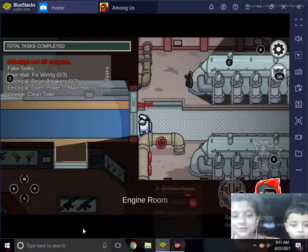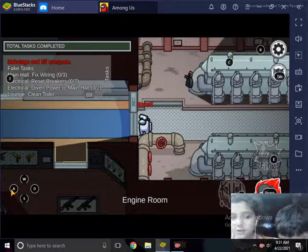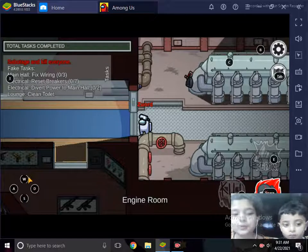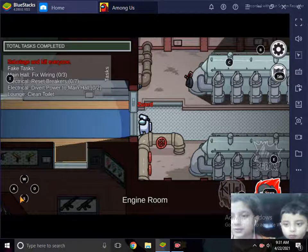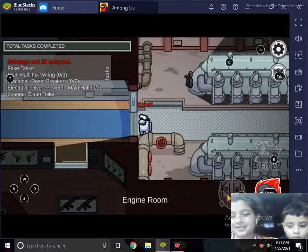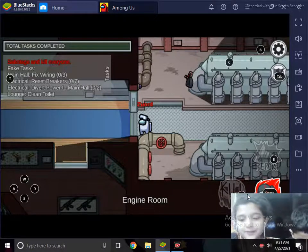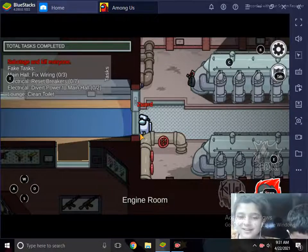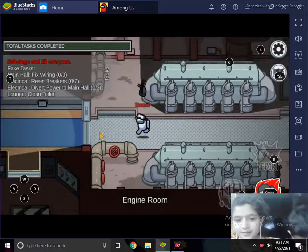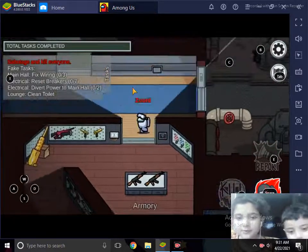If you install Among Us on your computer or laptop, you can see controls: W, A, S, D, Tab, B, C, E, Space, and more. If I press A, I can move. I prefer to use the arrow keys. Now I am the Imposter.